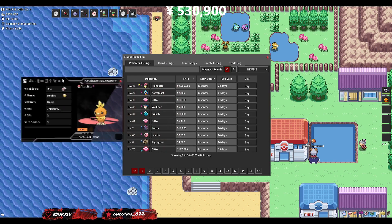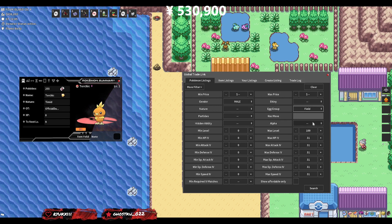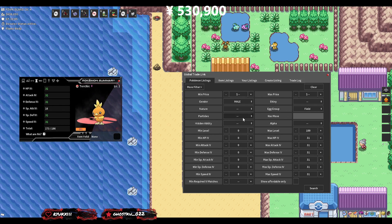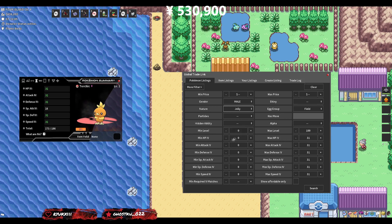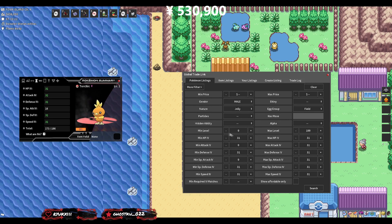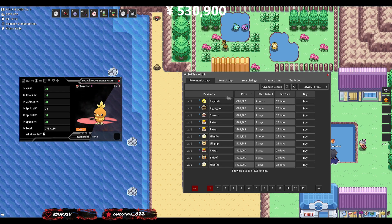Now comes the painful part: finding a four-IV male with the right nature. We go to the GTL, male gender, Field egg group, and look for the cheapest four-IV male with a Jolly nature. Going through every stat, the cheapest we can find is a 385k Psyduck with Jolly nature — actually cheaper than most options, and it was listed just two hours ago.